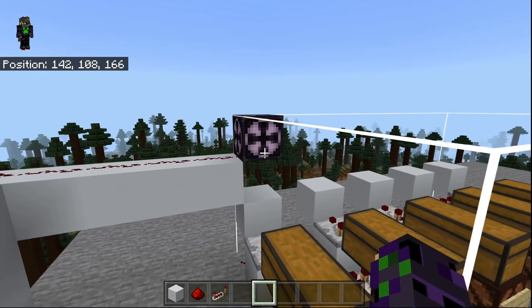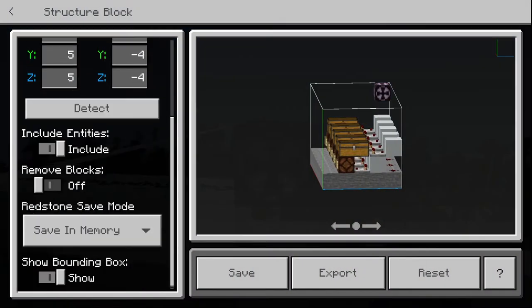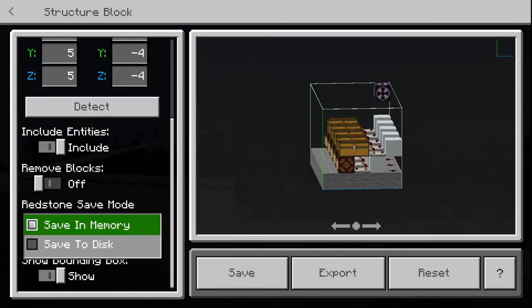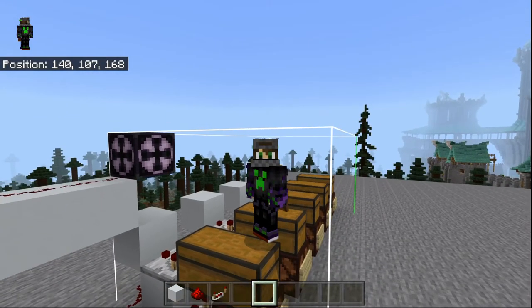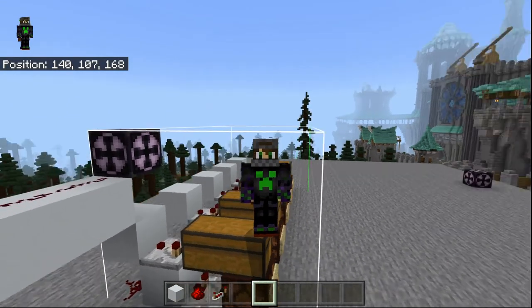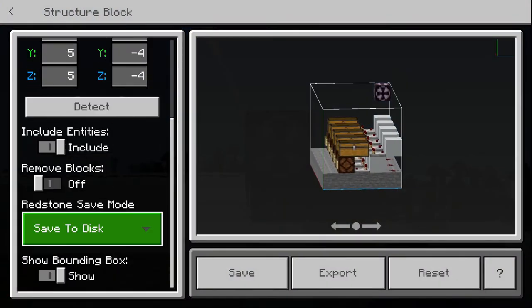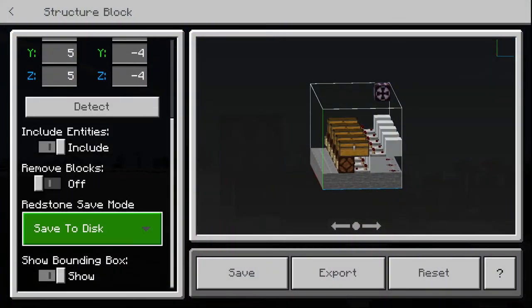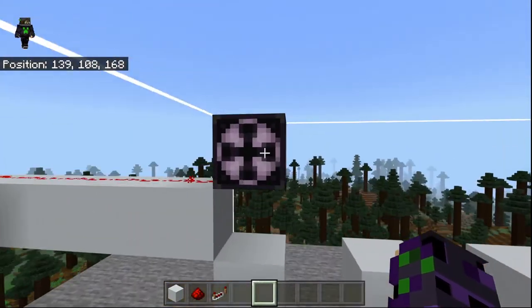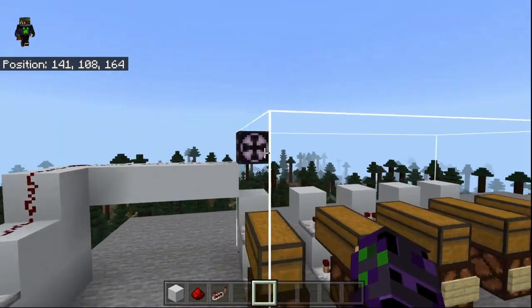One very important thing I almost forgot to mention: we need to go into these save structure blocks, and down here where it says save in memory, we need to change that to save to disk. If we save it into memory, every time the server restarts that structure file is going to be deleted and reset — we can't have that. So we need to do that for every single one of these: mail A, mail B, and mail C. This way the files are going to be saved and you're not going to lose them due to restarts.